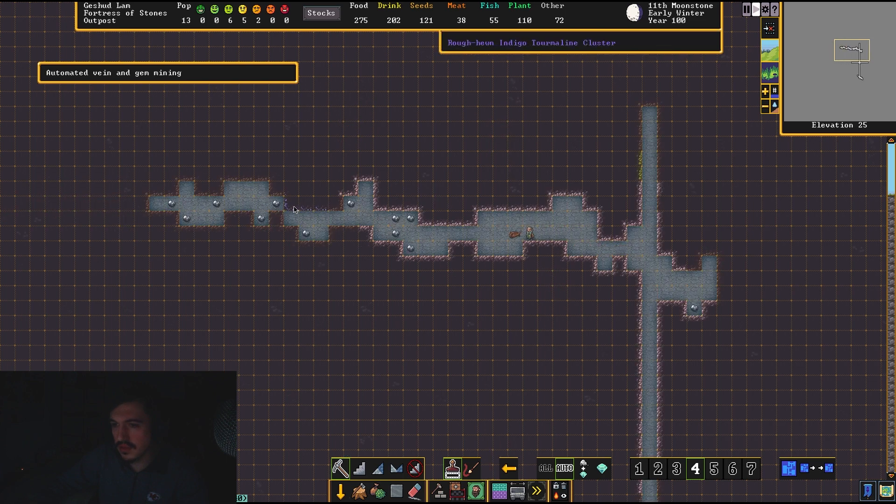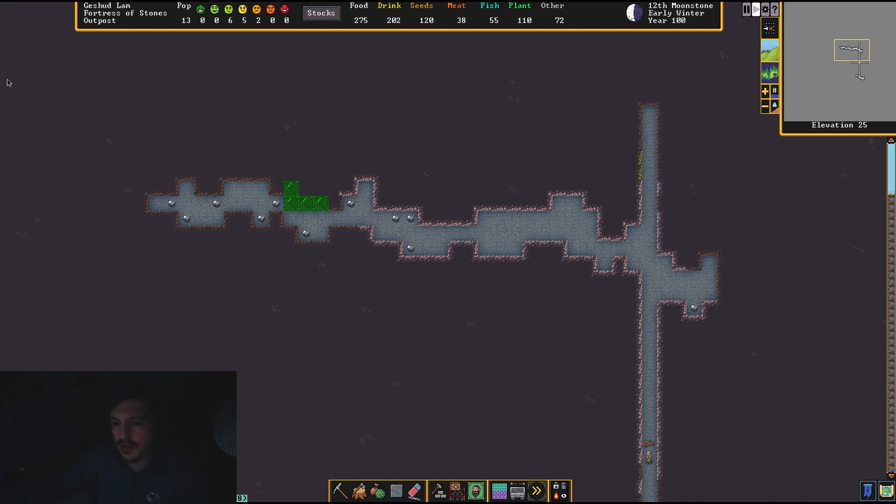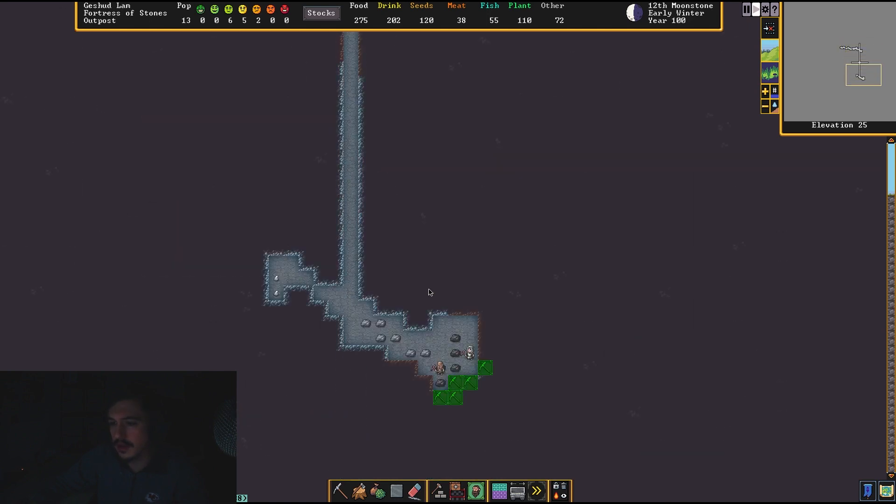Let's see if we hit anything along this vein — we did. Some more indigo tourmaline, which is amazing. We made cut gems that were worth like a thousand in value — I don't know what the currency is, it's just the general value of the item. We made some good profit. Here's some lignite, which we can also make coke out of — and you need coke to smelt metal.